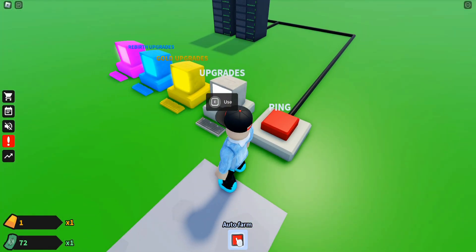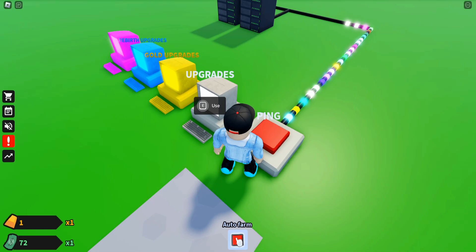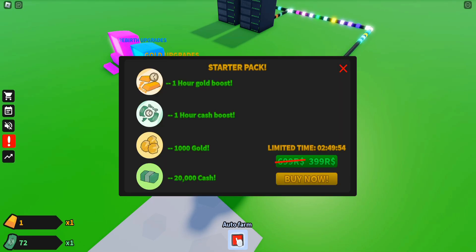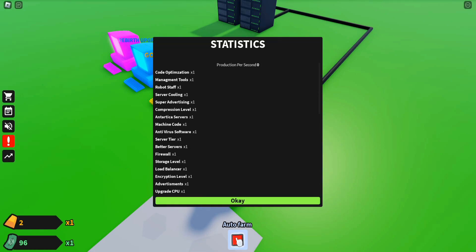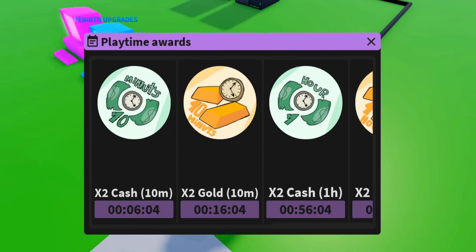Right now I have 72 dollars, so I'm just going to send some more servers. I also have one gold. There's a gold boost option — those are all the Robux items. And this section shows the statistics of my game, and over here are the playtime awards.